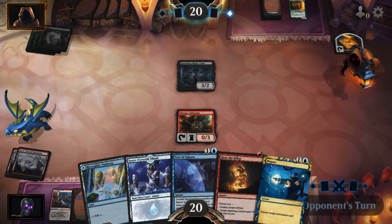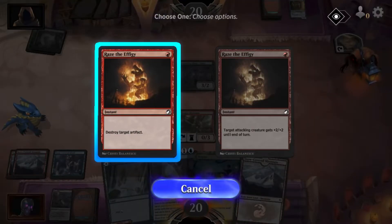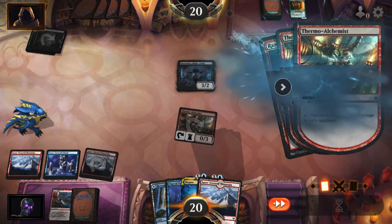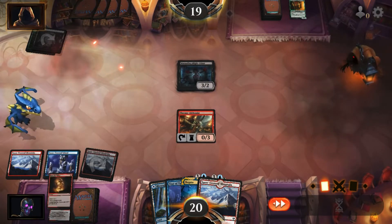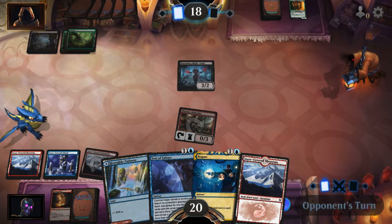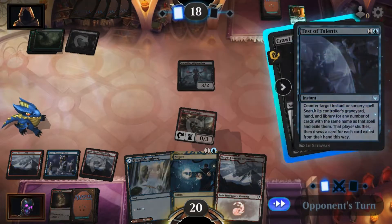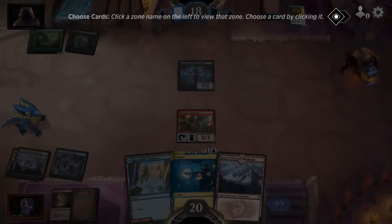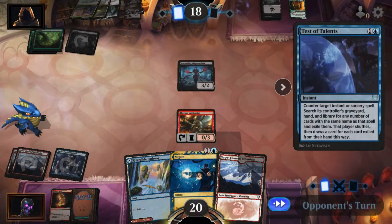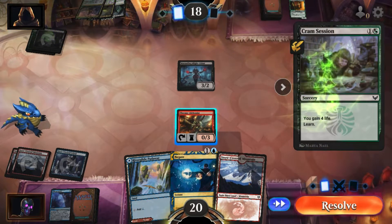Whenever you gain life or lose life — that's fine. Toss out the blue. Destroy that. Activate ability — ping him for one. Get rid of his token. Let's ping him. What you got, opponent? Grab that from his hand, grab that from there.